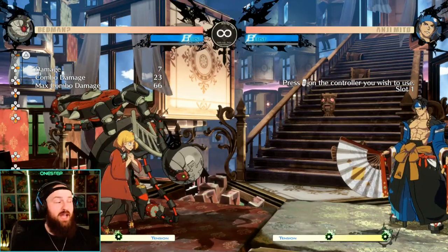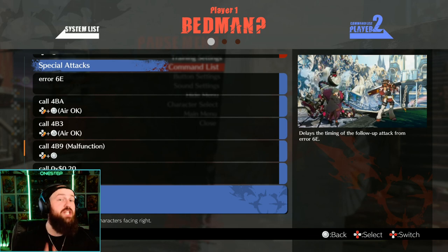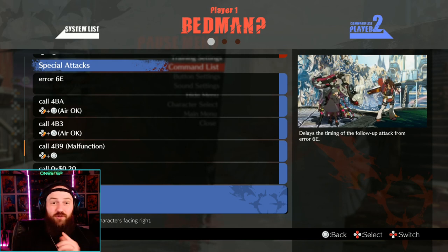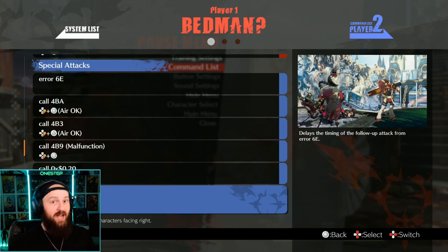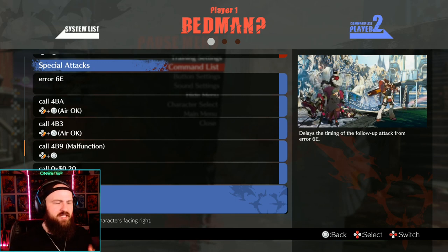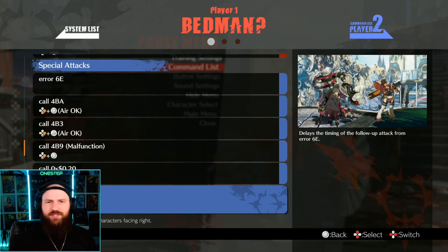So the first big tip I have for you is: you need to remember, even during your combos, what the last special move you used was — to understand, okay, I used down forward slash, that was my latest move, so now I know what's loaded in my error 6E and what's coming out soon. Then decide: how can I use that in my next pressure, in my next combo?